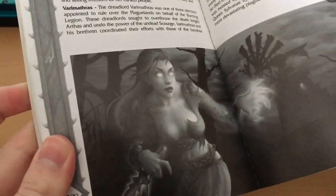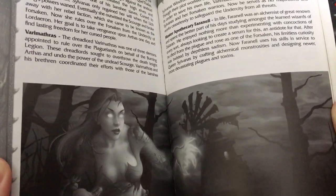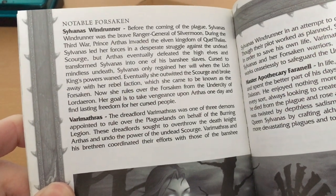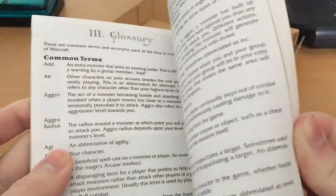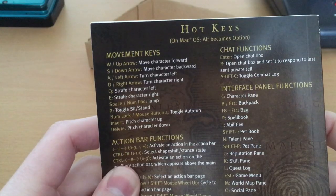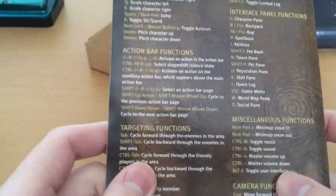Undead — the undead in the game certainly don't quite look like that. They look a little bit more, shall we say, decomposed. And back at the time, Varimathras the dreadlord was working with Sylvanas and things like that — ah, the good old days of Warcraft lore. We actually have a handy little hotkey page: movement keys, chat functions, interface panel functions — all that good stuff on the back, which was very helpful at the time. I remember using this.